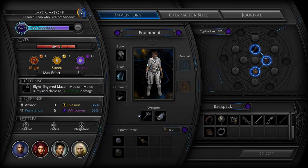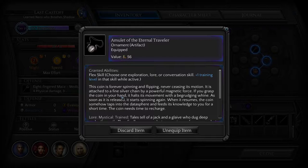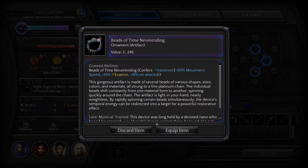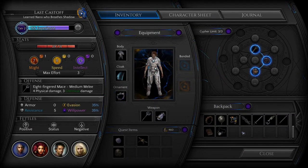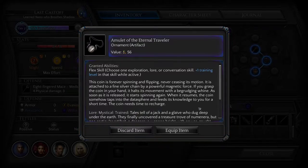Didn't discard it — worn around the ankle. Well, that would replace this. Let's equip this then. Now I have this here, so if we come upon an occasion where we need extra skill in anything, we'll re-equip this.